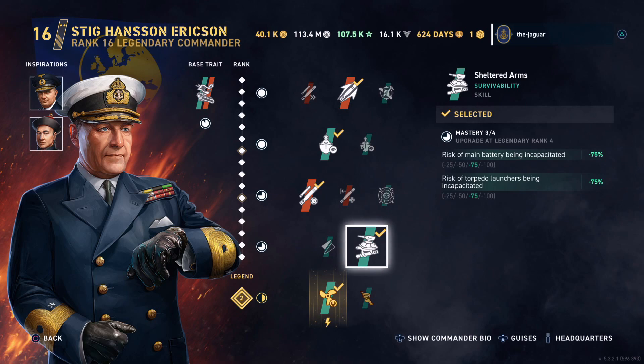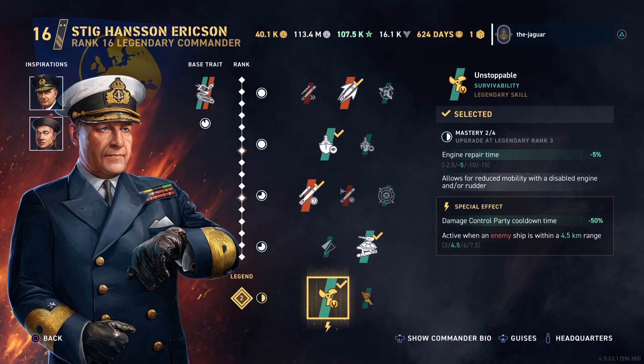The fourth skill is Sheltered Arms, which improves the risk of the main battery being incapacitated — a 75% improvement — and also reduces the risk of the torpedo launcher being incapacitated, both at 75%. The legendary skill is Unstoppable, which improves engine repair time and allows for reduced mobility with a disabled engine and rudder.